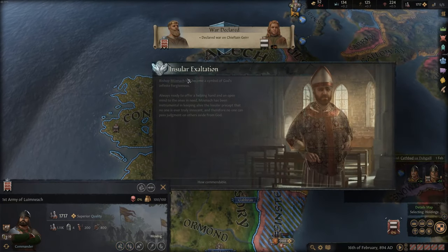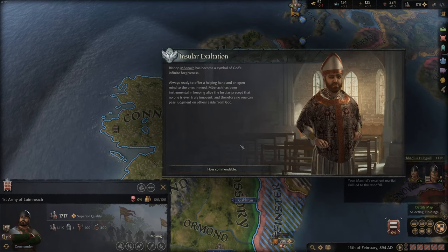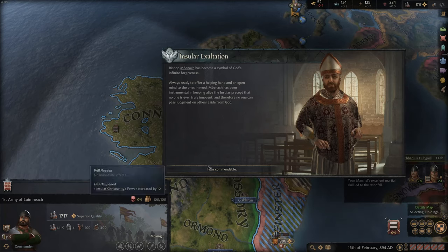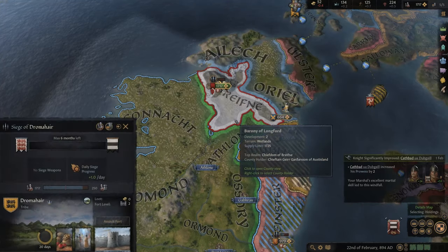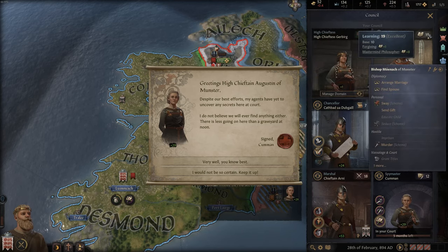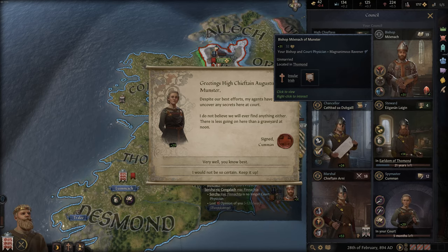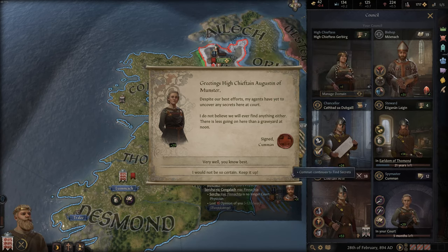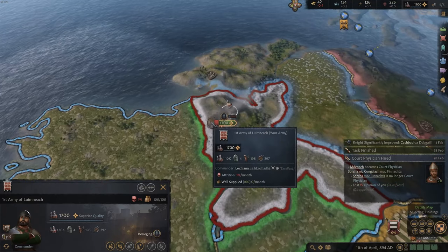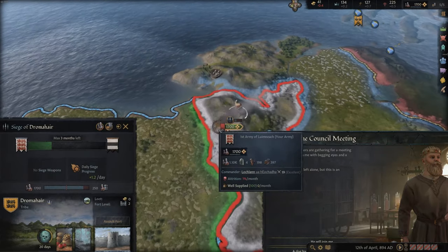We are playing on normal difficulty - the highest you can go. A bishop event: Bishop Mönach has become a symbol of God's infinite forgiveness, keeping alive the insular precept that no one is truly innocent. Insular Christianity fervor is increased by 10. My new bishop likes me and is endorsed - he's got good learning skills so I want him as my court physician. That costs 10 coin but he's good, so whenever I'm sick he will help, and it increases opinion with him further. The war continues - we are laying siege to the tribe of Domaher.